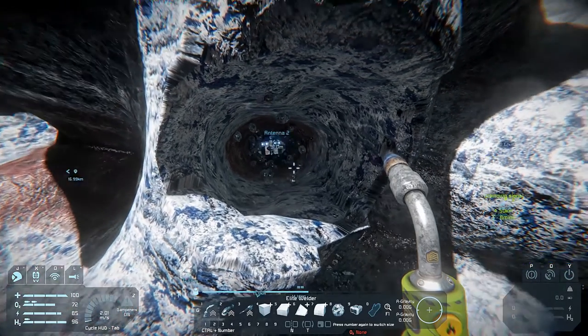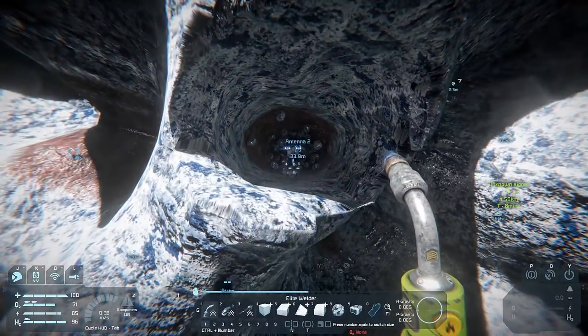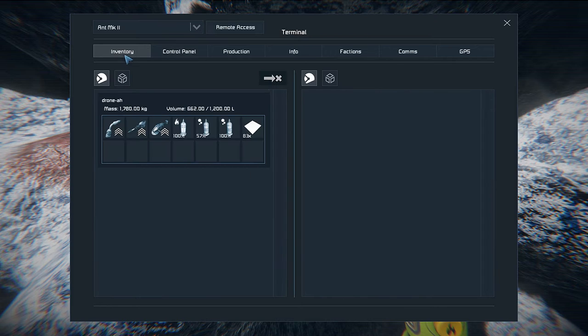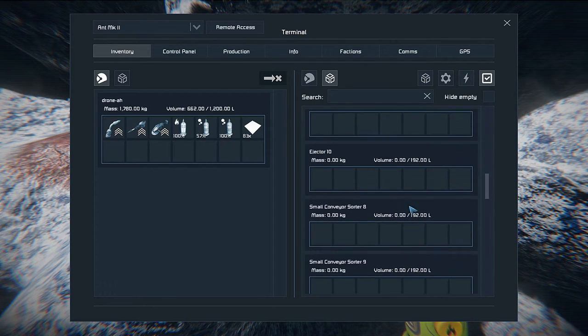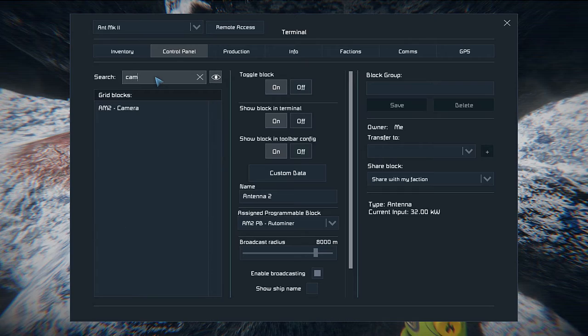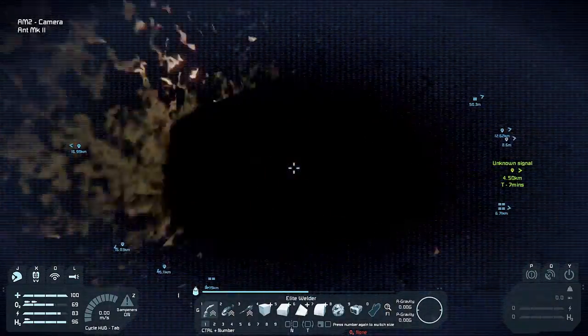The benefit of this is I don't have to come out here to check on the ship. With the camera mounted, I can do this from the base. I'll just access the Ant Mark 2 — that's the name of this ship; Mark 1 is the original ship back at base — and go into the inventory to see what it's picked up. It looks like it's almost full already, and the second drill compartment is almost full too, so it will probably make its way back. And if I want to see what it's seeing, I can just connect to the camera — it's clearly still drilling, maybe through iron.